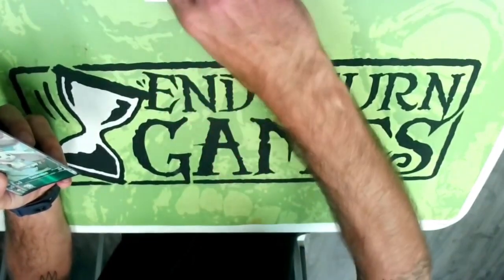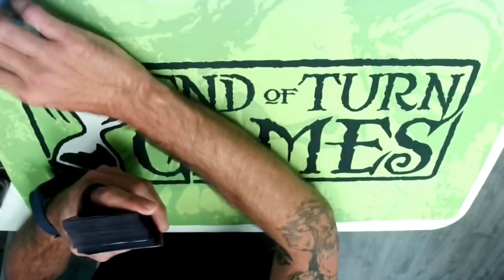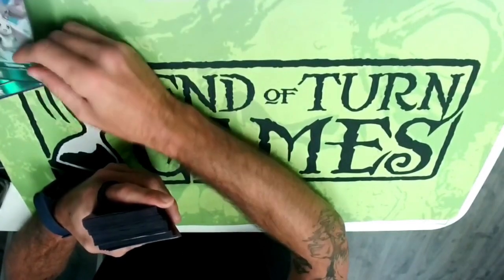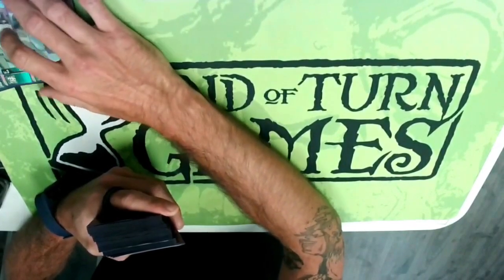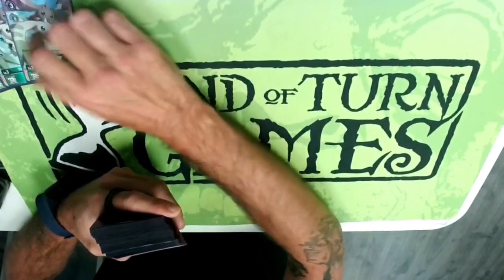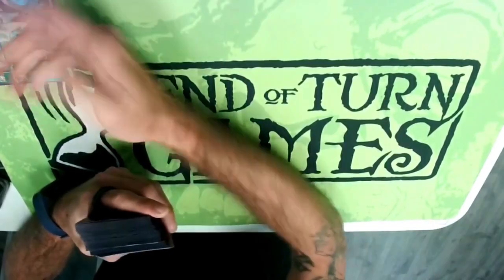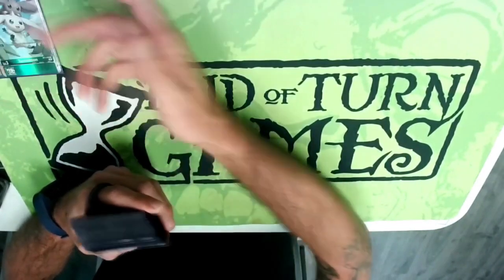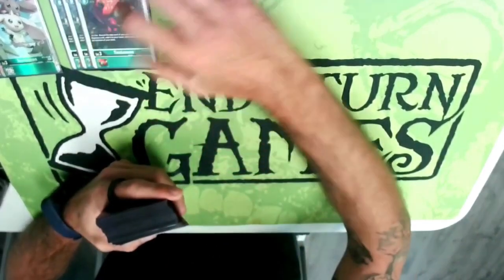Moving on to the rookies, we have Terriermon — really good against Alphamon matchups if you can get two up to stop them from hurting you, good against Black Wargreymon X so they can't get their memory back and blitz for game. Just a really good card in general; the words on the card are good, so you play it.